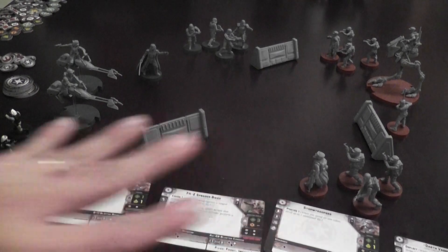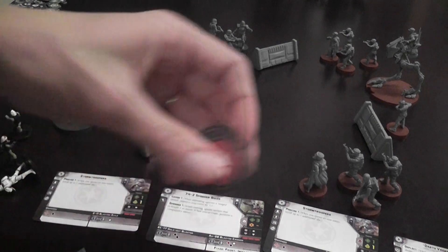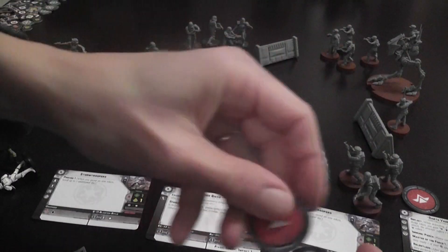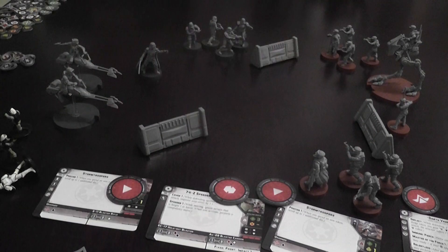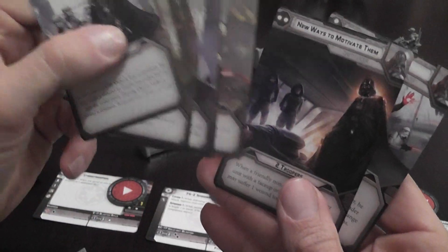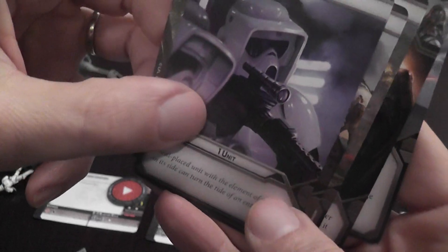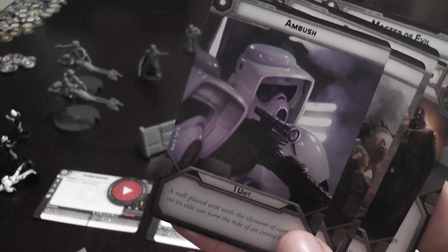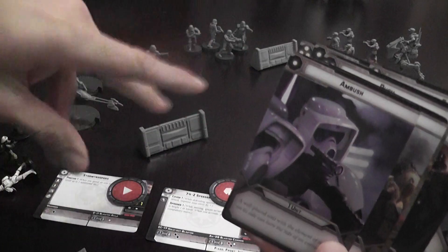When you play the game you place all the cards of the units you're using in front of you and give them activation tokens. There's one for Darth Vader placed on his card, ones for the troopers, and one for vehicles. At the beginning of each turn, each player selects a command card, which indicates the number and sometimes type of units that you can activate in the order that you want. The remaining command tokens that have not been assigned by orders are shuffled together face down.